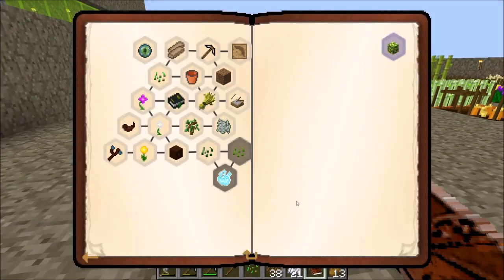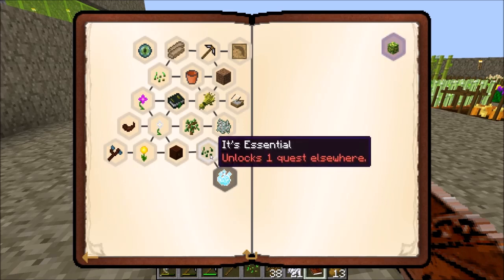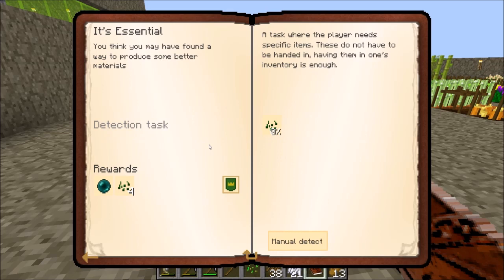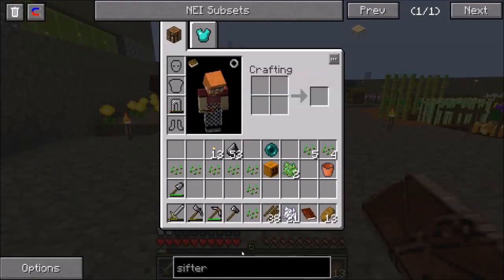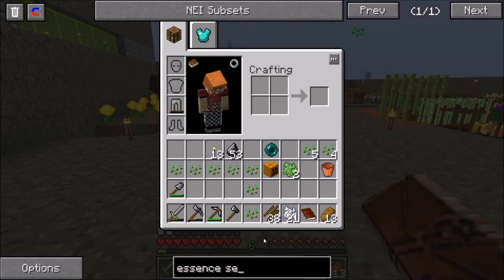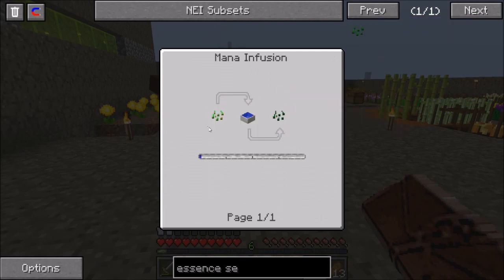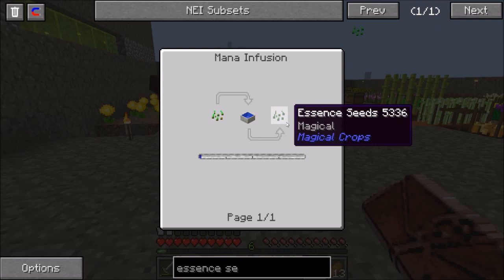Let's take a look at the next quest in the book — it's part of 'What the World Came to Be' and it's called 'It's Essential.' You think you may have found a way to produce some better materials. The task requires specific items in one inventory, so we need to make some essence seeds. Let's check NEI to see how — it looks like we take a regular wheat seed and throw it into the mana infuser to get essence seeds.